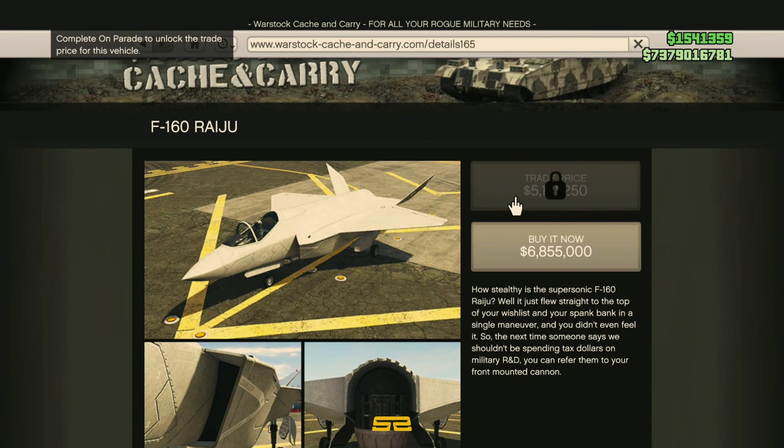Complete 'On Parade' to unlock the trade price for this vehicle — that's a mission. I don't know how you start that mission, but if you want the trade price and want to save that bit of money, that's how you get it. Complete On Parade to unlock the trade price for the vehicle. I don't know how you start On Parade, but I'm guessing it's going to be a mission in this DLC that you can do now.